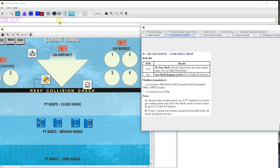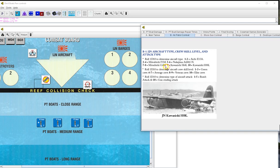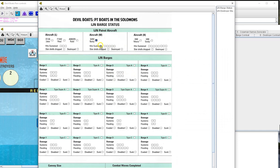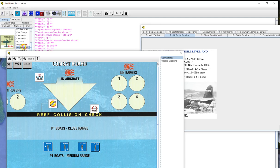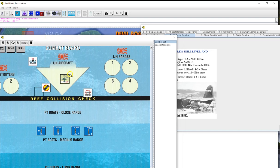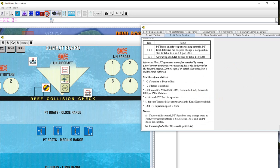We roll d10 and see a Mitsubishi G4M, medium aircraft - very hard to shoot down, especially if we don't see them, which we've had a bad habit of doing lately. Skill level - of course, elite. He's going to come at us with a strafe. At least it's a strafe; bombs suck. Defensive spotting - we roll a nine, so we will see them.